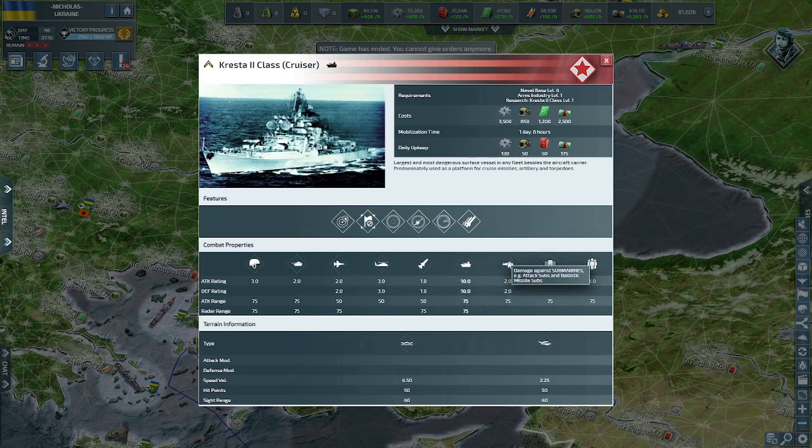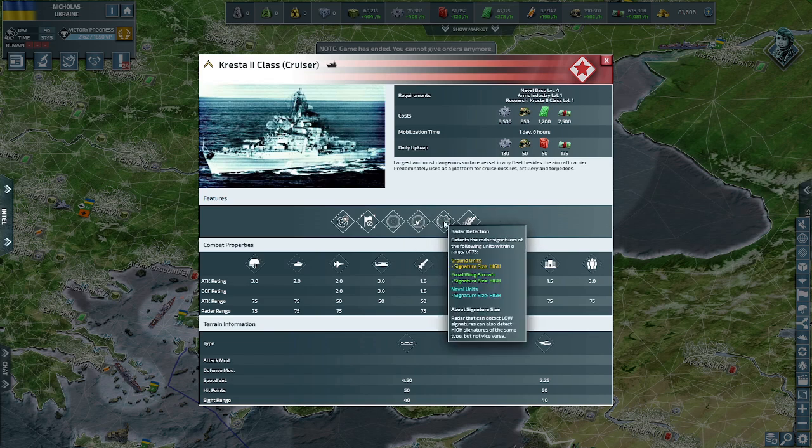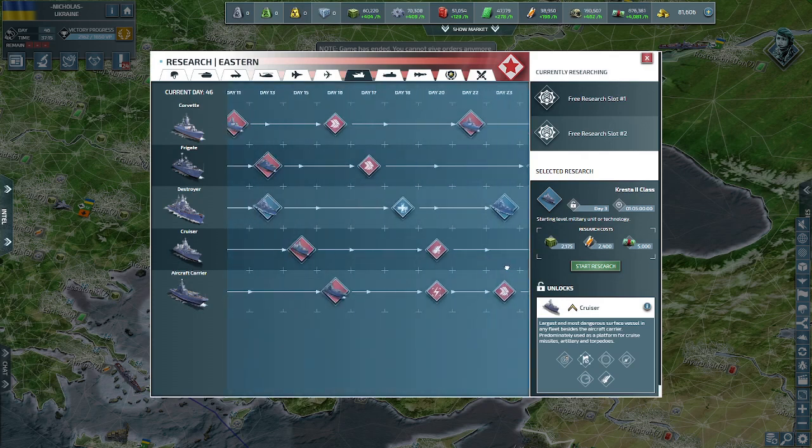Cruisers only do 2 against submarines — their main weakness — which is why destroyers with sonar are so important alongside them. They do some infrastructural damage, have a 4.5 speed in high seas and 2.25 in coastal, and start with 50 hit points at level one — the same as a max level destroyer. Uniquely, the cruiser starts with 75 attack range at level one and an anti-air range of 50, and launches two cruise missiles from the start.